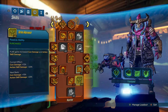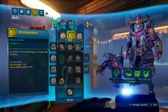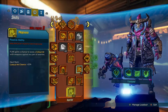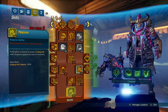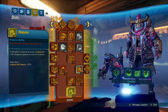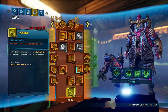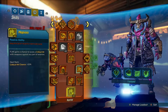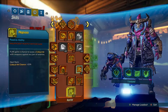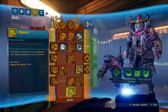Even without a class mod this is how I'd run it — try to keep at least 2 points in Persistent Hunter, 3 if possible. Or take 1 point out and put it in Megavore. It's not a big deal — you're doing slightly less crit damage, but you'll be critting bosses when enemies like spider ants are a pain to get critical hits on. It'll probably help you, so whatever you feel is necessary.